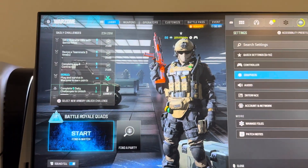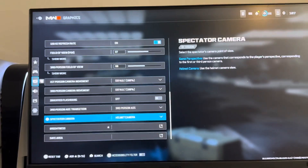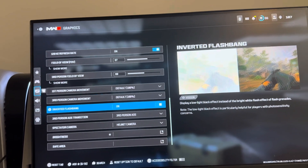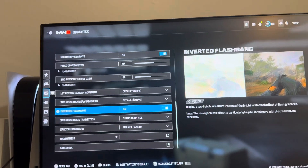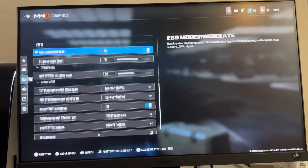Go to options, then settings, then go to graphics and scroll down and you're going to see 'Inverted Flashbang'. It's going to show black on your screen instead of white, which helps your eyes and you can see enemies better as well. Hope you guys enjoyed this tutorial — peace!